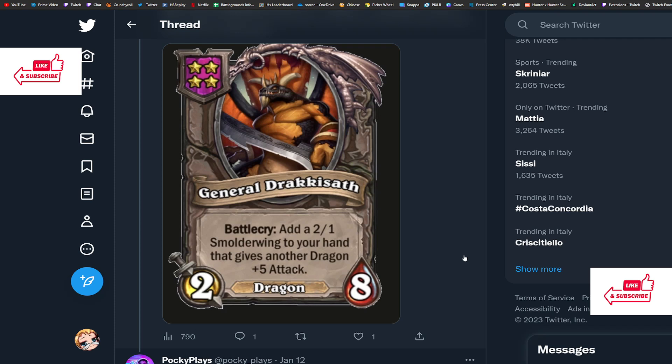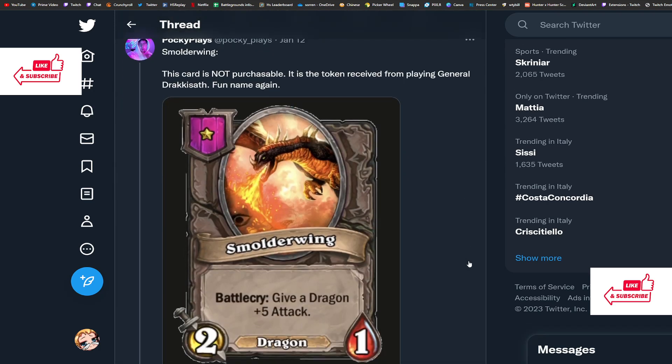I'm gonna give this card a 4 out of 5. It's a really good card but not quite as good as Primal Fiend, Tavern Tempest, or Murozond. Still a really solid card, and here is the token — the Smolderwing — which is what you get out of it. Will it be enough to make dragons competitive? We'll have to see, as there are more changes coming to dragons.